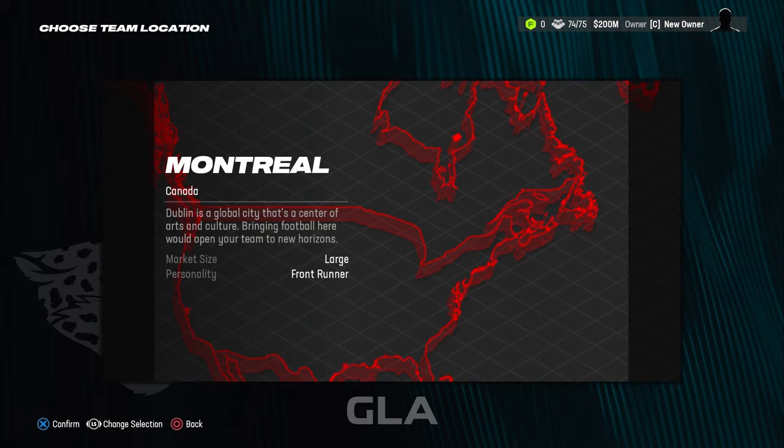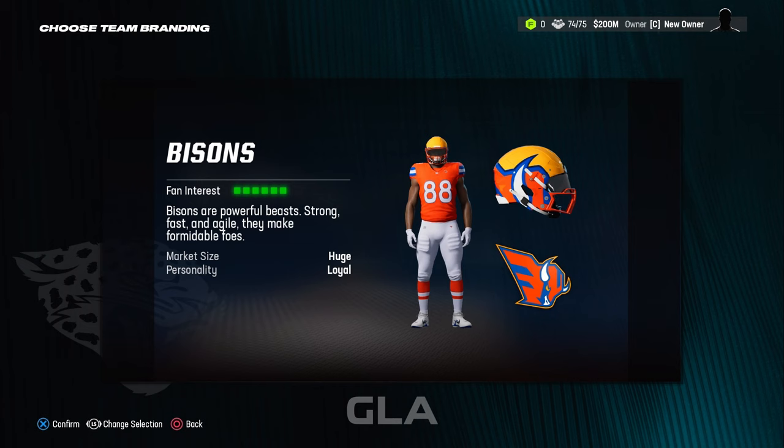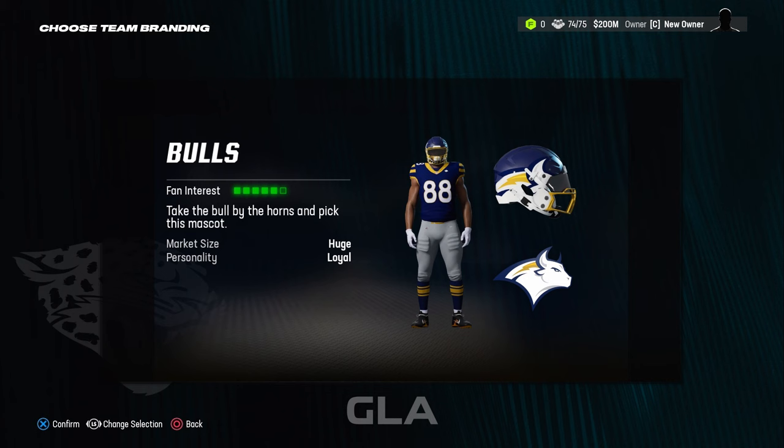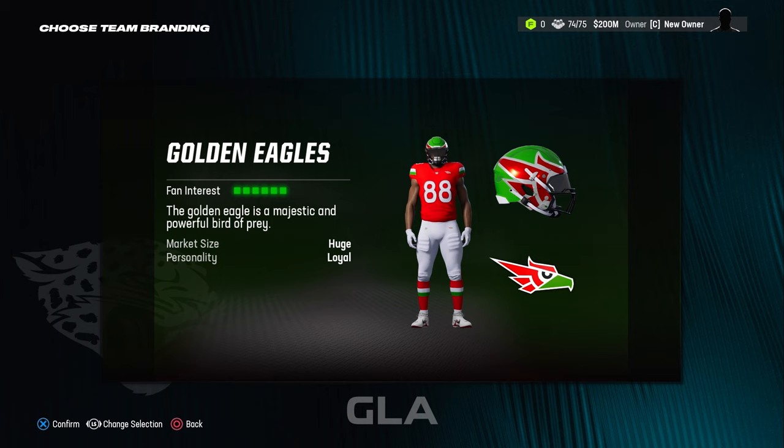So I'm going to go ahead and pick London. After that it gives you full access to every single relocation team available this year in Madden 24. Each of these teams has a slightly different look than in the past — they did slightly update some of these uniforms which is nice. I wish we'd be able to go in and tweak these, whether it's the colors or the jersey designs, so hopefully in the future that's going to be an option, but right now it's not.